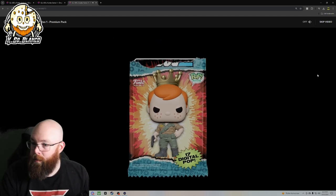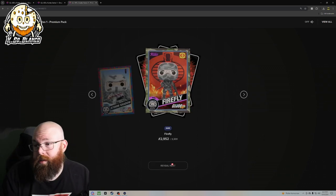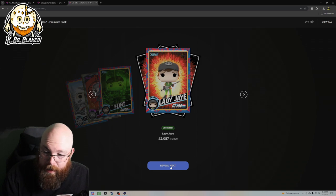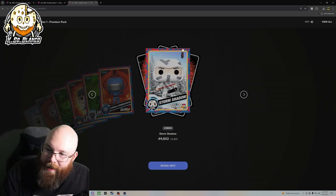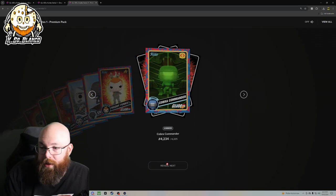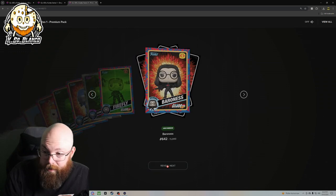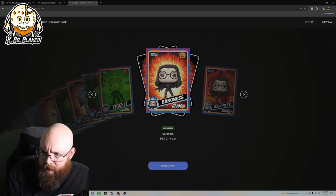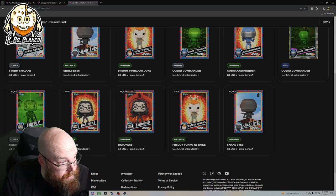They didn't do anything special. I will admit the back of the NFT looks really cool. Reveal: common Storm Shadow, rare Firefly — that one's actually pretty cool — common Flint, uncommon Lady Jane, common Snake Eyes, Cobra Commander common, uncommon Snake Eyes, uncommon Freddy Funko as Duke, another Cobra Commander, another Cobra Commander, rare Cobra Commander, common Firefly, uncommon Baroness, uncommon Freddy Funko as Duke, uncommon Snake Eyes. So for that pack, we didn't do good.